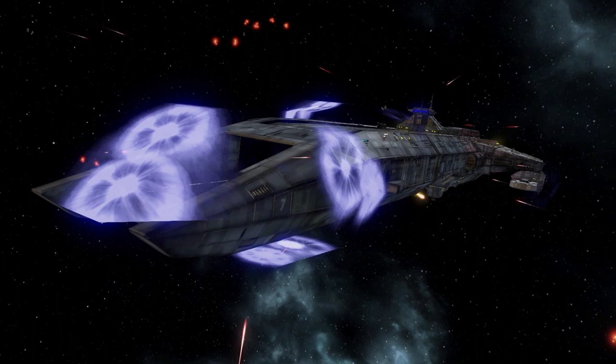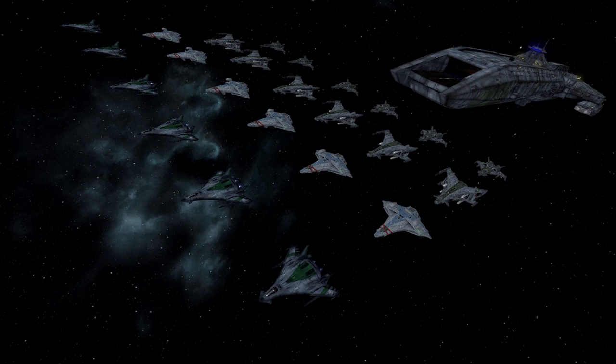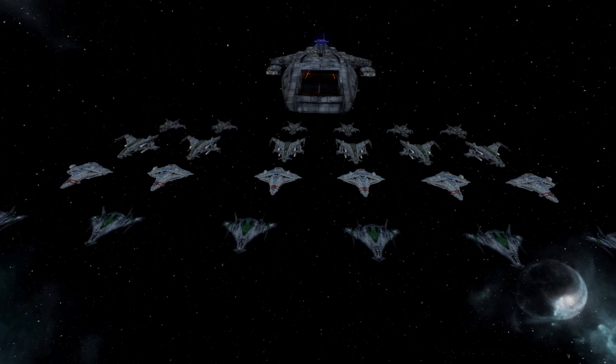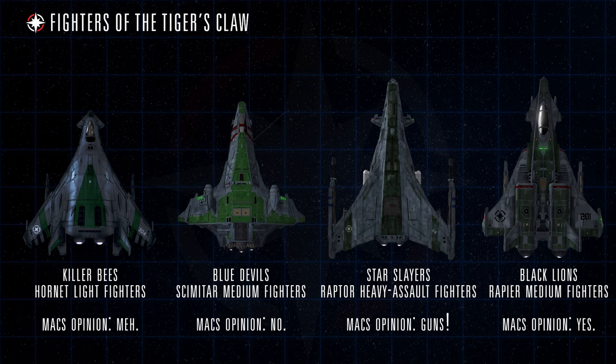While the Tiger's Claw had some of the heaviest shielding and armor in the Confederation Navy, numbers-wise she was outperformed by her Kilrathi counterpart, the Snakir Carrier, in terms of shield and armor ratings as well as top speed. When it comes to her fighter complement, the Claw could hold up to 104 strike craft, with at least 4 squadrons known to have served between 2649–2656: the Killer Bees flying Hornets, the Blue Devils flying Scimitars, the Starslayers flying Raptors, and the Black Lions flying the newly introduced Rapier Fighter.